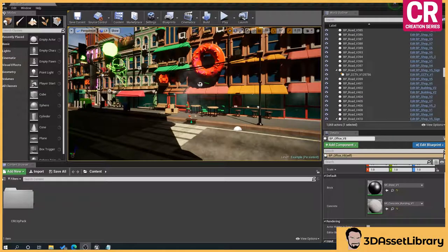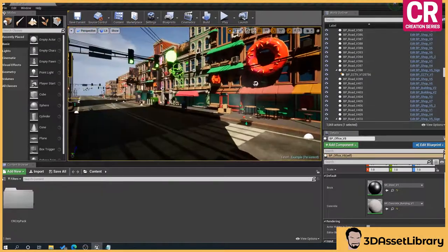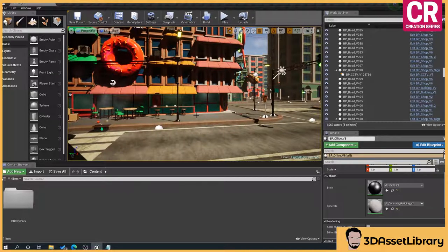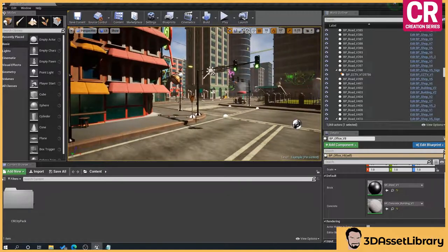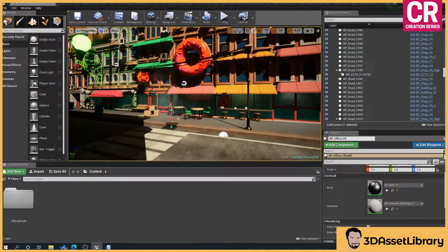This asset pack, the CR Series City Pack — there's a link in the description below — is an asset pack that I've created and I'm going to be continually developing, adding things, gradually building it out, making it better and better as I think of better ways to do things and improving quality. This is basically a platform for my CR Series, which is Creation Series Assets. That means anything in the Creation Series can be used together — the sizing will be compatible and they'll fit together without problems.